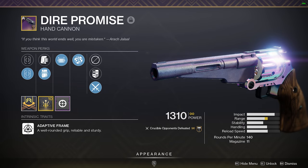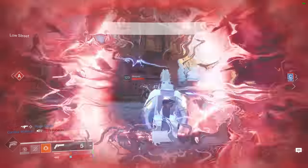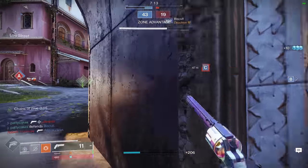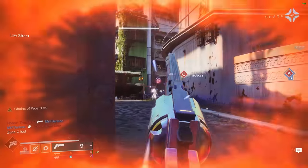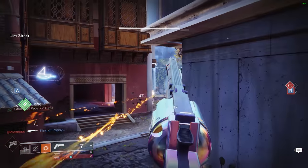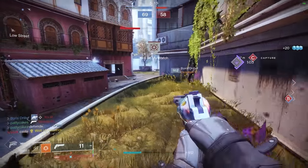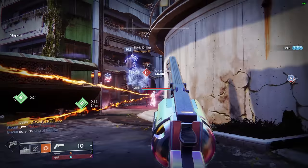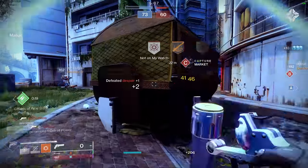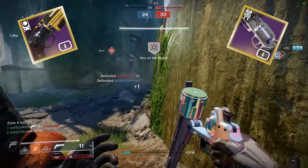Dire Promise is a legendary 140rpm hand cannon in the kinetic slot. This hand cannon used to belong to the 150rpm lightweight archetype, and back in the day it was considered perhaps the best hand cannon in the game. After the lightweight hand cannons got converted to 140s, Dire kept a lot of its same stats but lost two of the main things which made it so attractive: the high rate of fire and the bonus to mobility stat and maximum movement speed. Competition has also increased quite a bit with sluggers like the adept Polyndrome and the Fatebringer entering the picture.